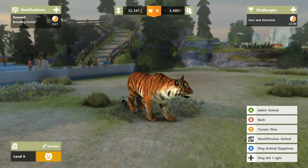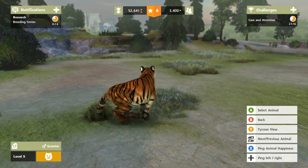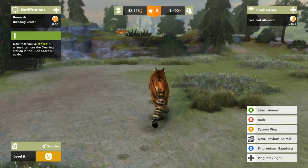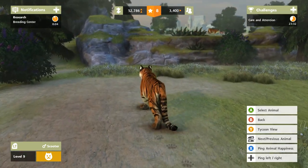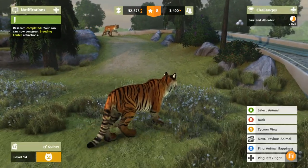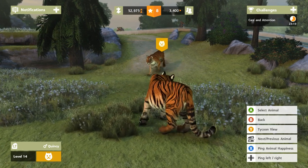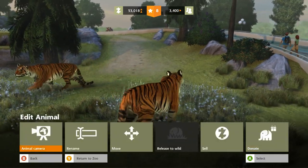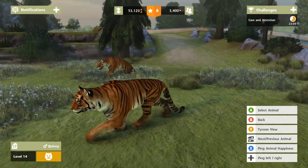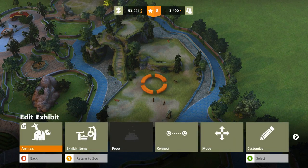It's really important to take care of the real tigers that we have out in the world, because they are creatures of extreme beauty in my opinion — one of my favorite animals. Now that Scooter has refilled it, animals can use the cleaning station. How do I see how you're doing, Quincy? Ping animal happiness — but that doesn't really tell me what you need. Let me check the left tab — alpine large. Oh, there we go! Cleanliness, habitat happiness. I've got this.